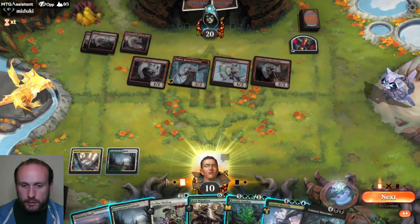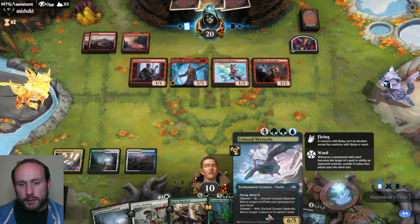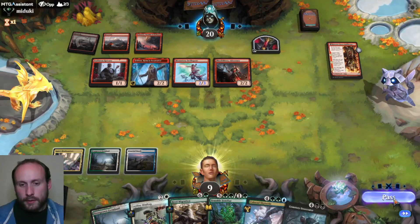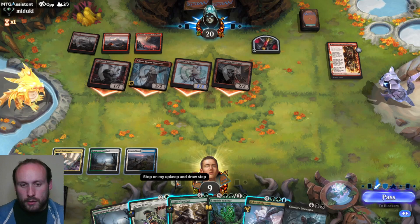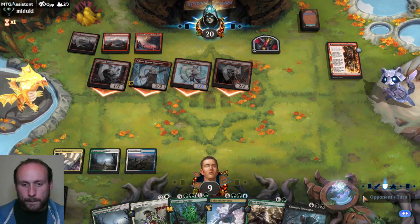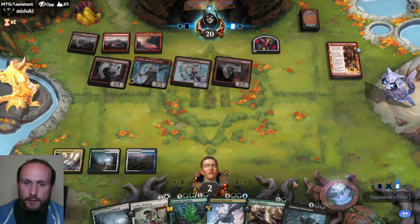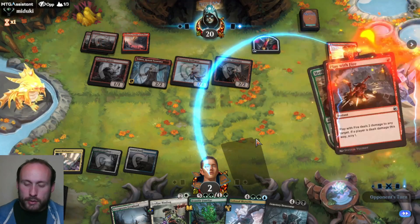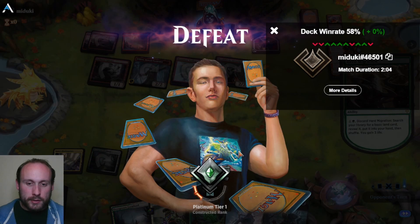We'll talk about win rates at the end, which won't be too far now because we're almost dead. We can gain three life and get a land, send something back to its hand, or bind something. In theory we can hit for like seven, but they might have a Lightning Strike or Play with Fire. They have a Monstrous Rage — I'm taking that out. Well, that was fun while it lasted. The game's over anyway. Let's get on to the stats and talk about the deck in more detail.